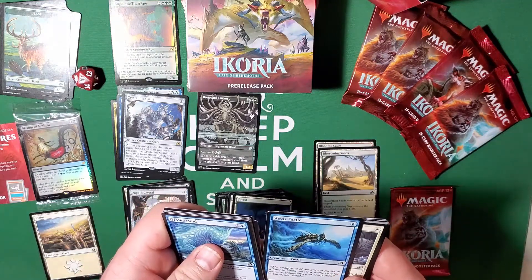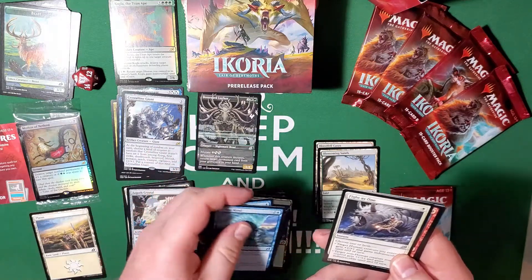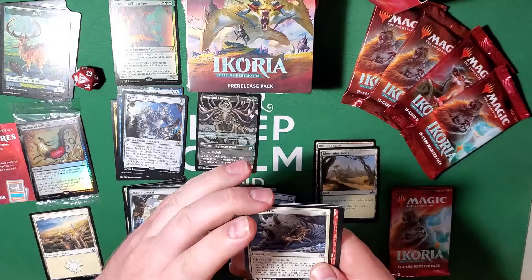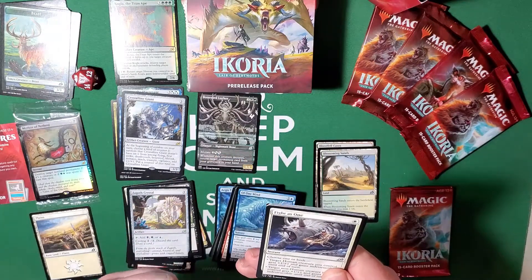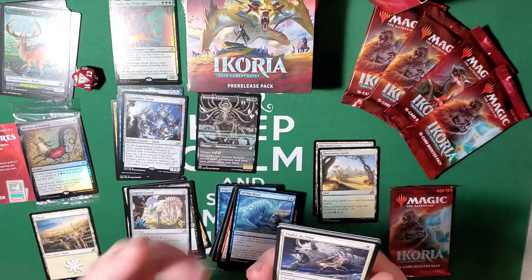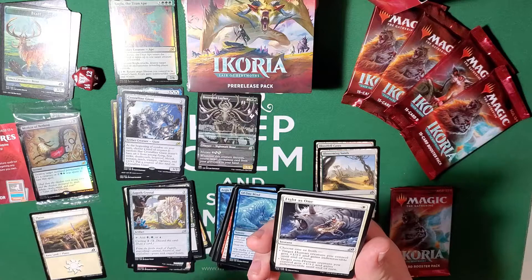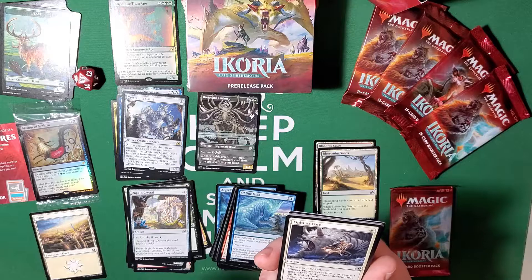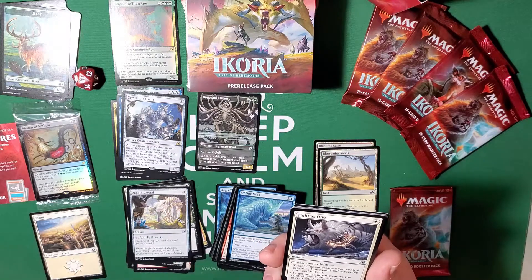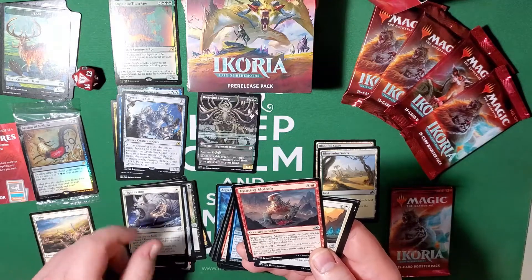Aegis Turtle — zero-five for one. Fight as One — choose one or both: give a human, a non-human, or both a human and non-human creature plus-one plus-one and gain indestructible until end of turn. Pretty slick card.